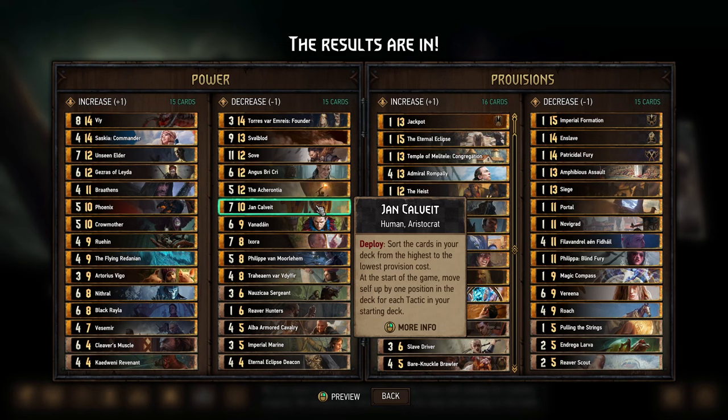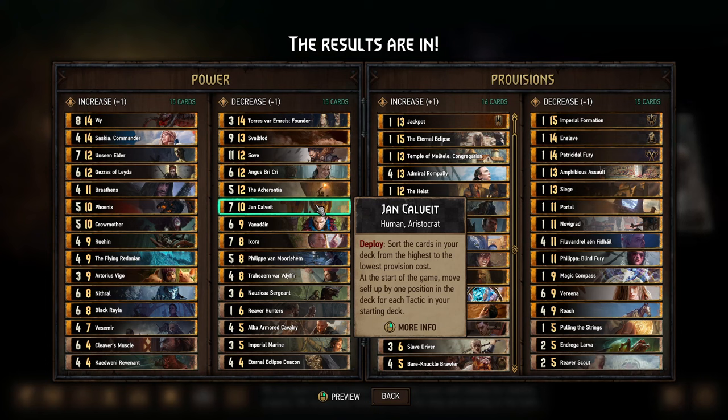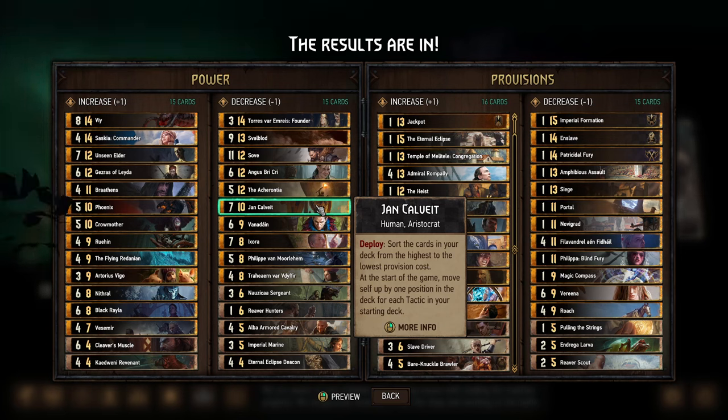Yawn — understandably, I've heard a lot of people saying they wanted to see him nerfed. I think base power is probably not the best way to do that though, because the main thing he does is his deployability, and his power doesn't really affect that. He's still going to get the value from his deployability. Yes, he's less of a point slam at 7 power instead of 8, but I'm just not sure this will get the result people were looking for. A provision nerf might have been better.